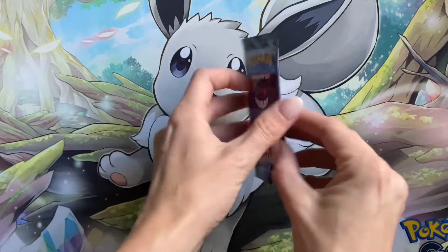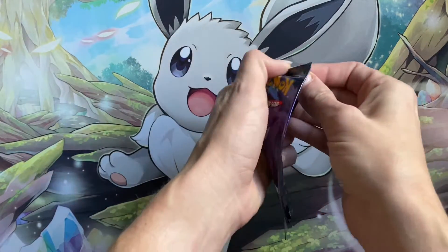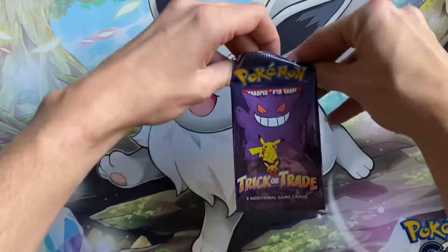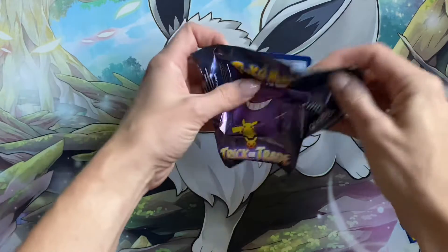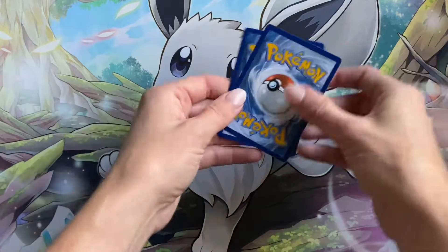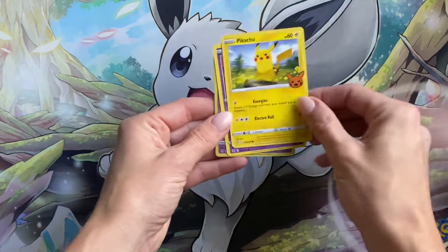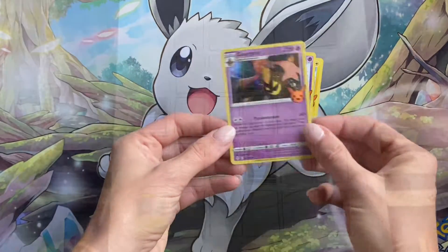What is going to be in today's pack? Let's go ahead and open this up. Of course, we're going to do our card trick, which if you've been following, you know, is two to the front. We have our Pikachu, a Misdreavus, and a Gourgeist.